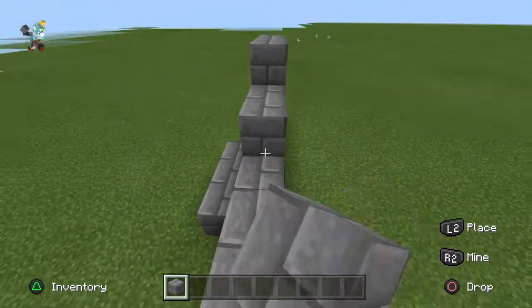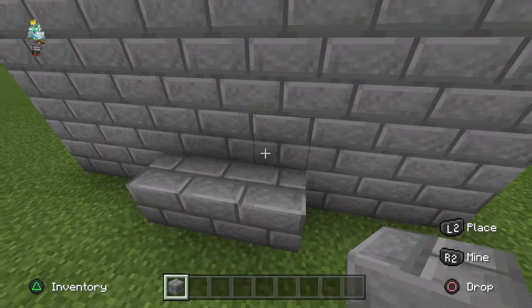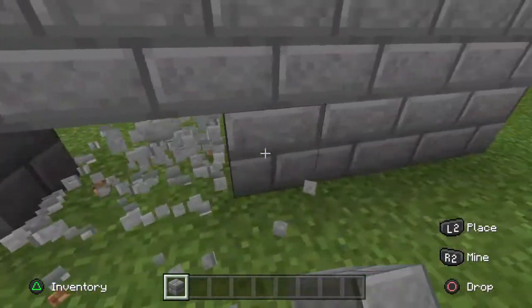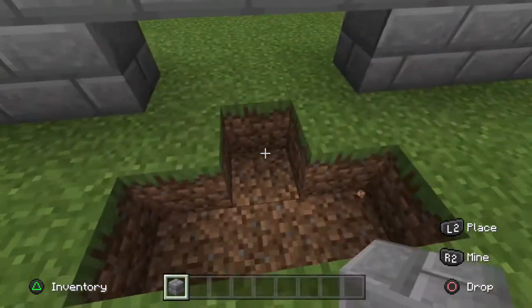Once you have it filled in, just remember these spots, get rid of these blocks, and try to have like a little cross shape — kind of like this.